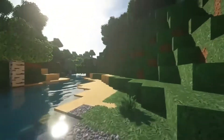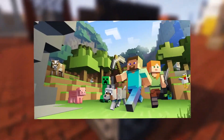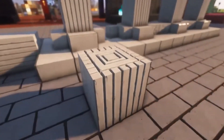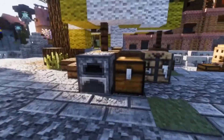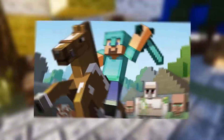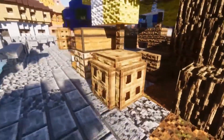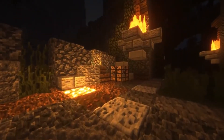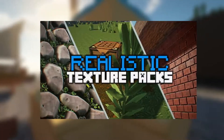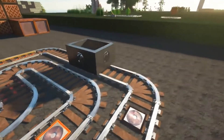Minecraft is full of great texture pack options. There are many different types of texture packs out there, including hyper-realistic ones. Many Minecraft players love using realistic texture packs in their games — either because they spice up their world or because they work really well with their builds. There are many realistic texture pack options to choose from, most of which can be found and downloaded for free off of trusted sites like CurseForge. Realistic texture packs have been around in Minecraft since its early days.